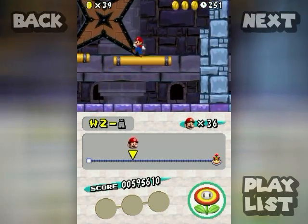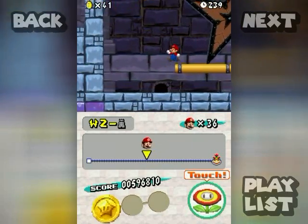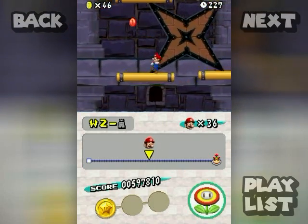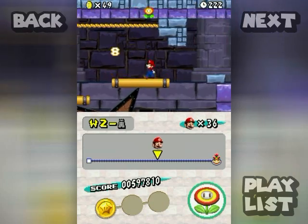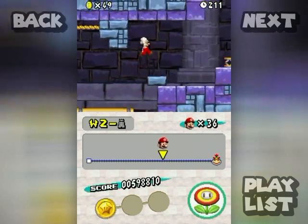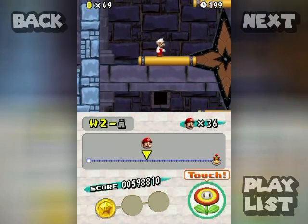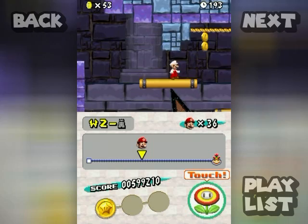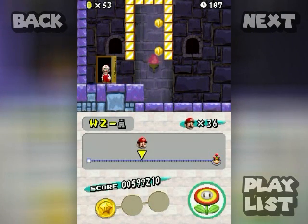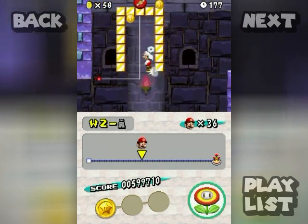We are looking for a star coin before going into a sort of secret path, and here it is. Over here at the upper right corner of this castle there is a pipe you can reach by using a springboard, but that's not the path I'd like to take. There is a more secretive and better path leading to a star coin, and it's also got a really fun wall-kicking platforming section. I'm not going to take that pipe.